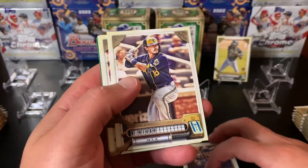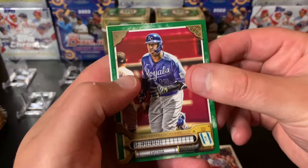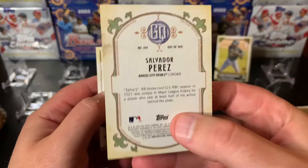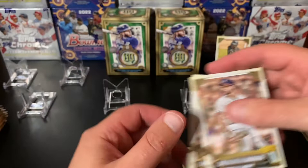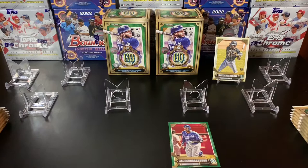I was looking for a Wander as well, and obviously cool parallels. A Beau Bichette — good guy to have. Salvador Perez. Those are greens — they're not going to be numbered, just a different color, just a green. Got a JD Martinez, nice Red Sox card. And a Strider — is it Spencer Strider? It is Spencer Strider. Cool. Not a bad first pack — got an O'Neill Cruz. All right, Lily, you're up.